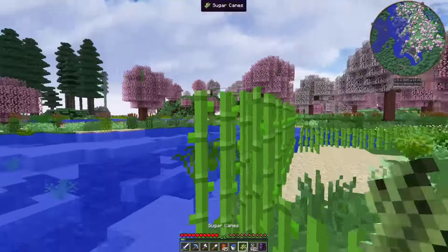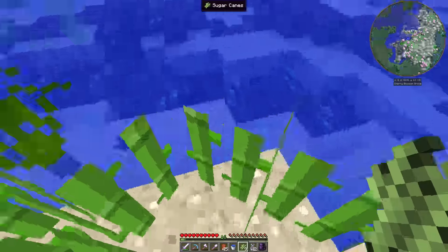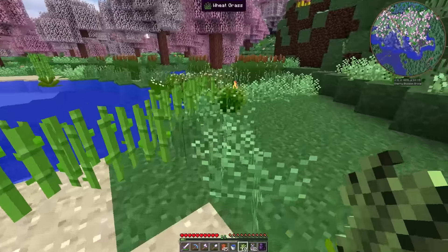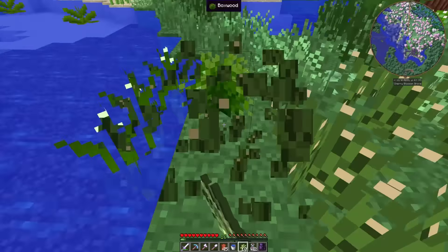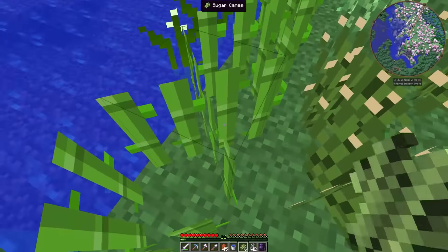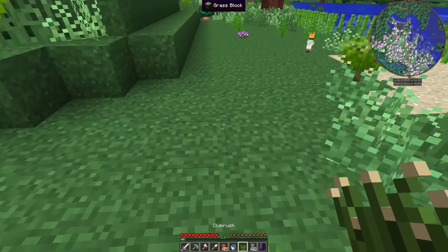As you can see, I'm gathering sugarcane and I have lots of leather — what does that mean? Enchantment! I am in the process of making my own little enchantment room, so I thought I would bring you guys along for the journey.